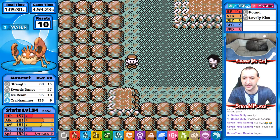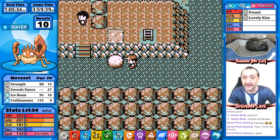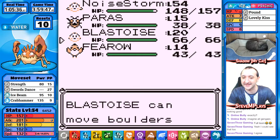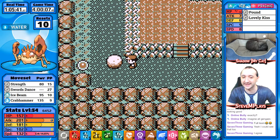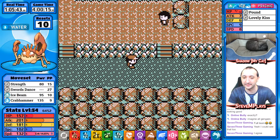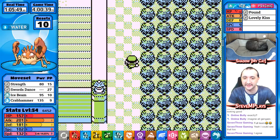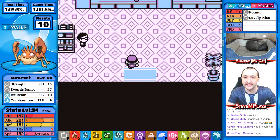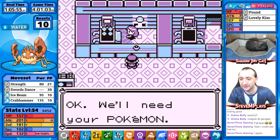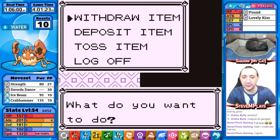Jolteon will certainly be a problem. Raichu is one of the biggest problems — basically exactly what I said at the beginning of the run: anything that's grass or electric is a problem. That's to be expected — we're not fast enough. We have terrible HP and terrible special. We've got two full restores, a rare candy, and an elixir. We'll go ahead and buy two more full restores. Move everything to the front — Full Restore, Elixir, Ether. We have three rare candies. This is it, guys. We've got 16 minutes.